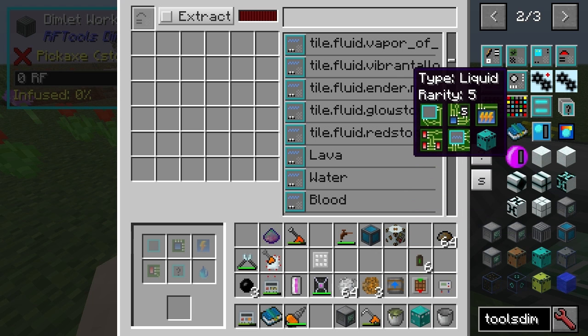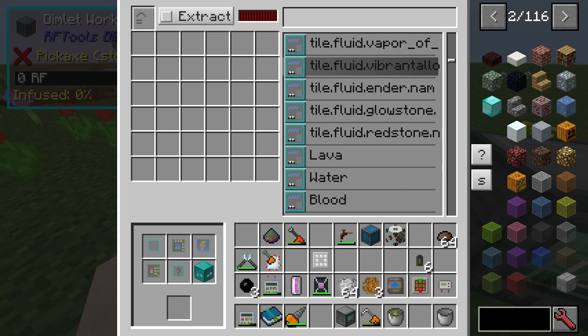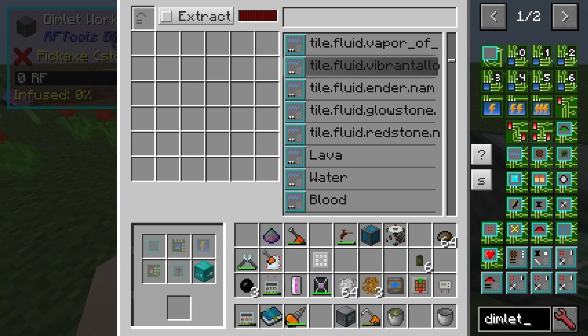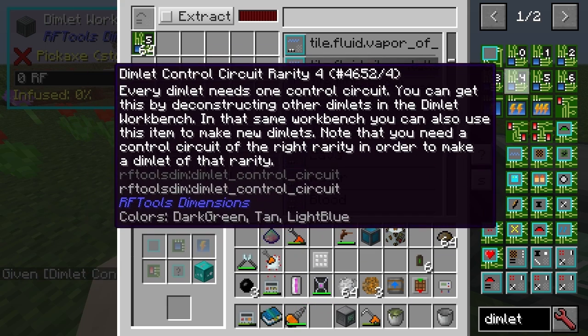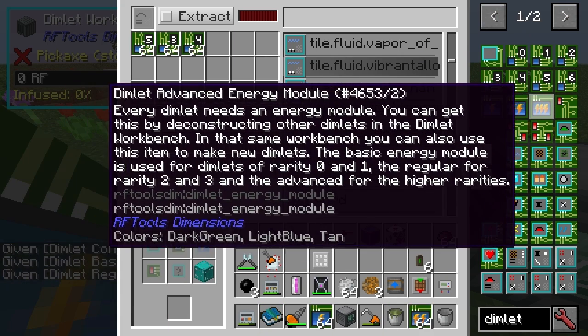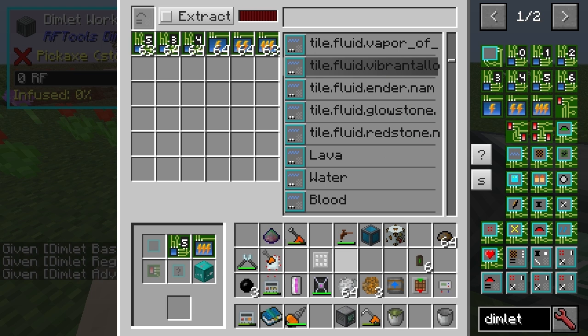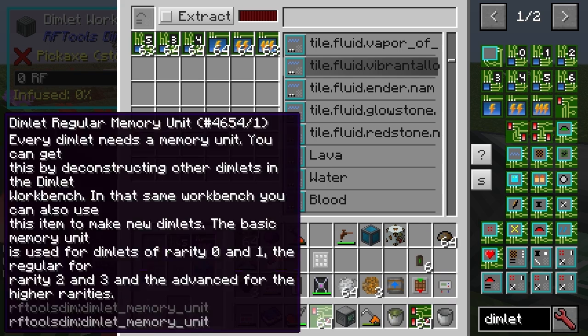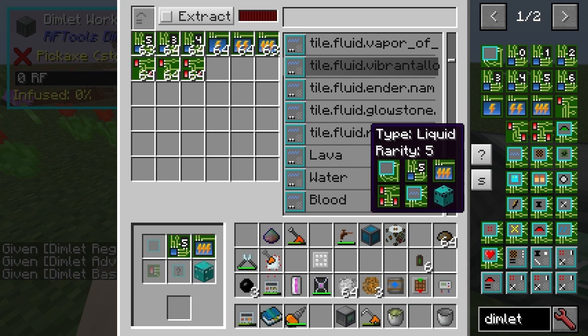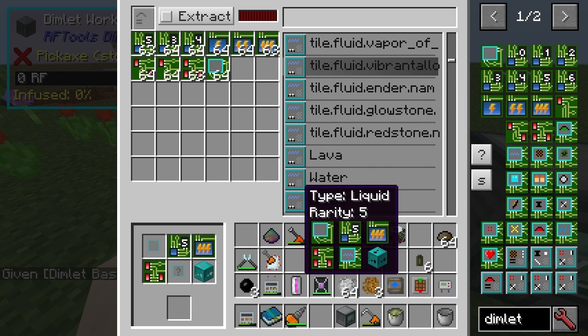I'll need to actually go through this process, won't I? Just need a random - let's get this thing. That should be enough, right? What are the other two things? Base part - maybe it needs that? Probably. Let's try again. Yep.